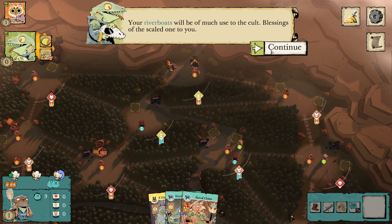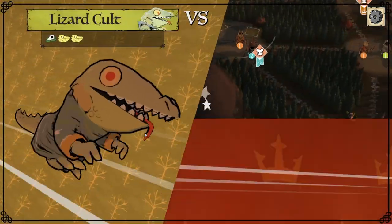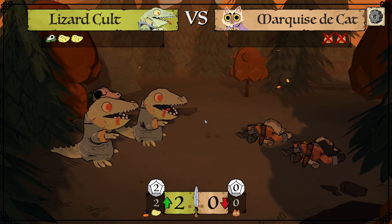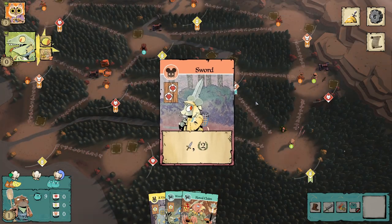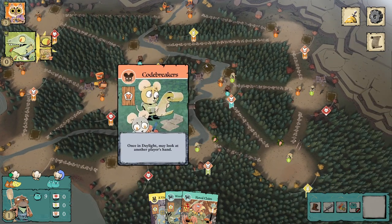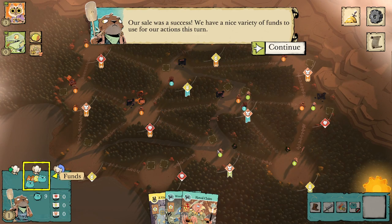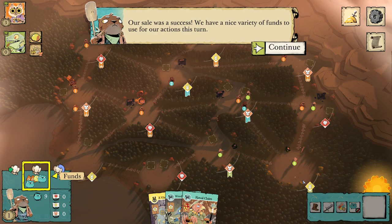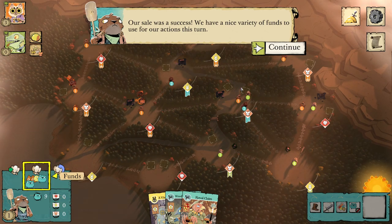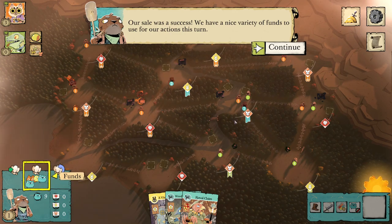You will almost never see the Lizard Cult buy riverboats — it is very rare. I've seen it maybe once or twice in an incredible run on a different map. On the winter map there are randomized clearing suits, and there was a crazy setup where clearings across the river were the same suit, so the Lizards used their crusade conspiracy to move to a river clearing, then used riverboats to move across to the Cat Keep and fought them. It was wild. Other than that, riverboats very rarely gets purchased.